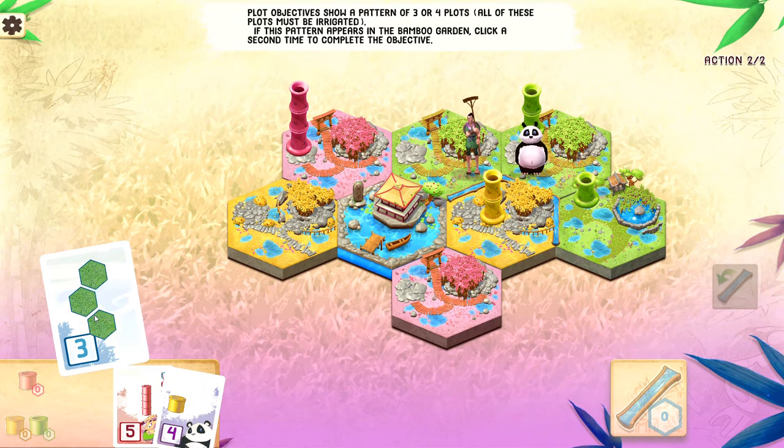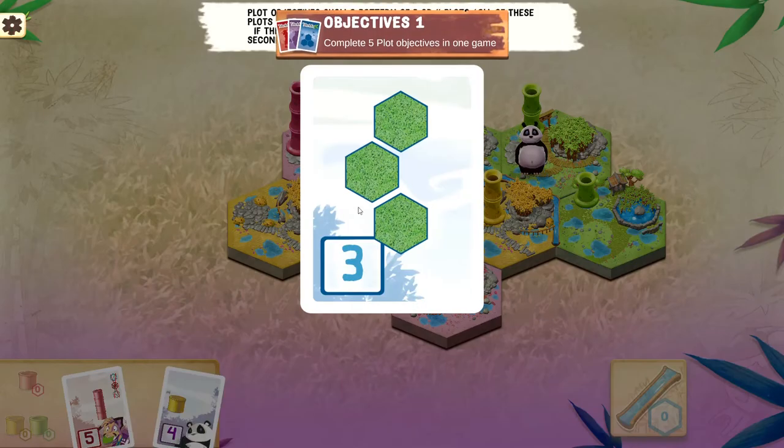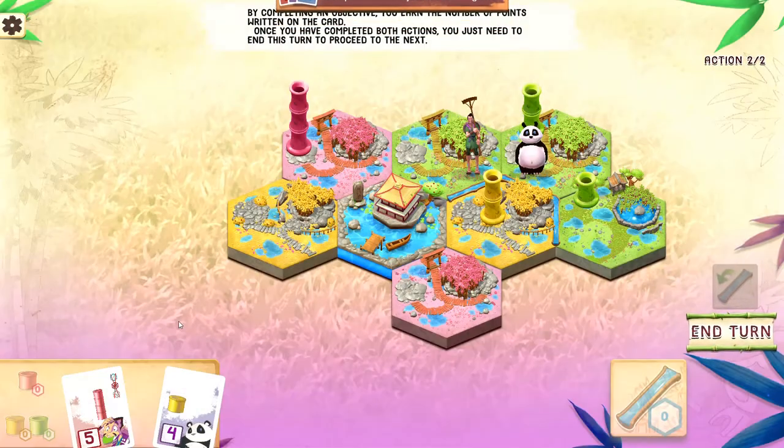As soon as the objective appears — you can see it there, the three green tiles — you click on it and take the objective. Essentially, the game finishes once a certain number of objectives have been completed by the players. When an objective is filled, you earn the number of points written on the card. For example, this bamboo stack is worth five points, and having the panda eat a yellow bamboo is worth four.